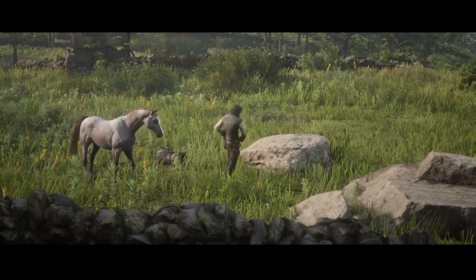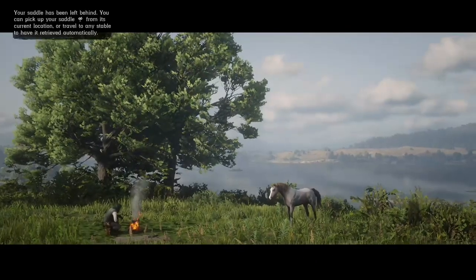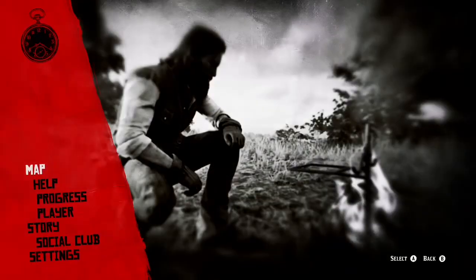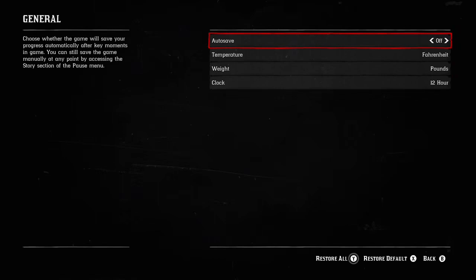Once you drop your saddle on the ground between the two rocks, go ahead and make a campsite there. Then press pause, go to Settings, then General, and make sure your auto-save is turned off.